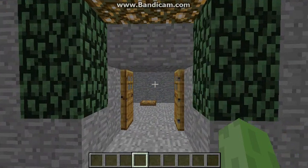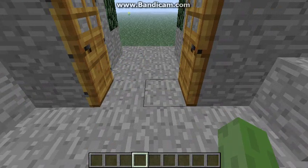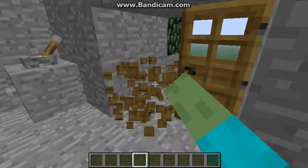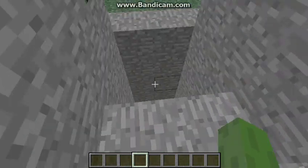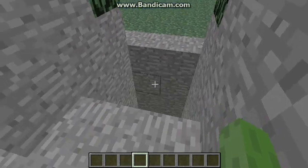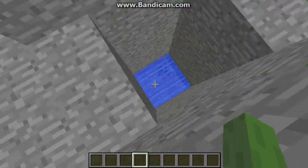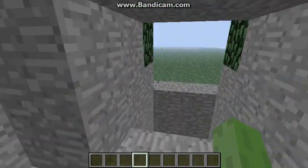Let me show you how it works. There's a two-by-two area here that opens up when you press the button, or if you pull the switch it'll stay open — just in case there's a lot of mobs. When this is open, mobs won't try to come in because of the new smart AI; they know there's a hole there and don't even come for you.